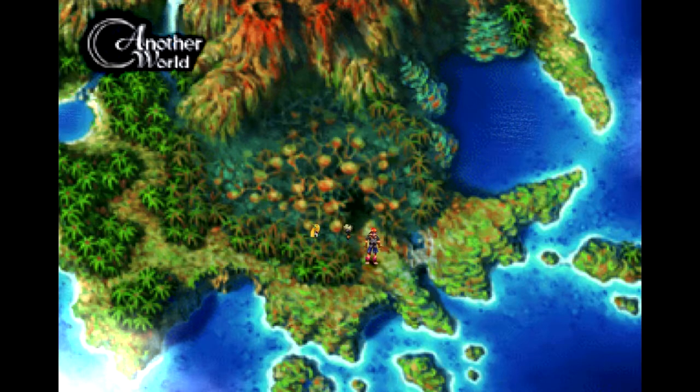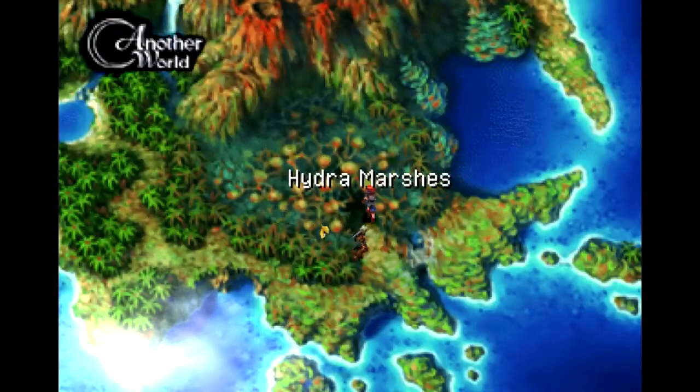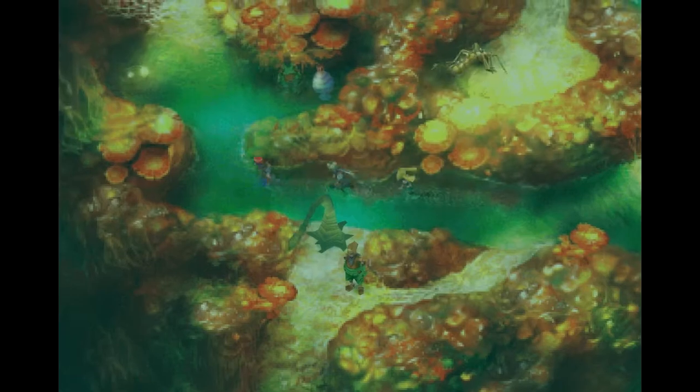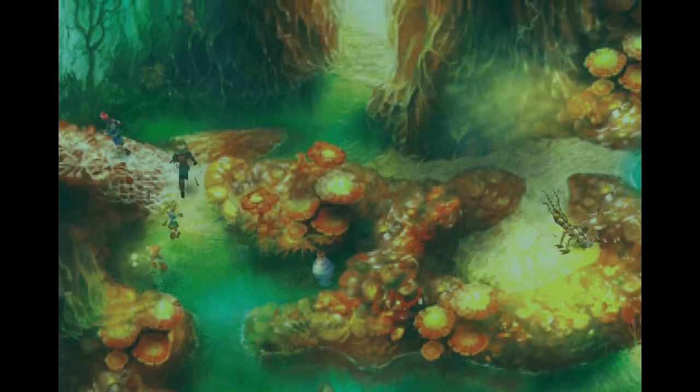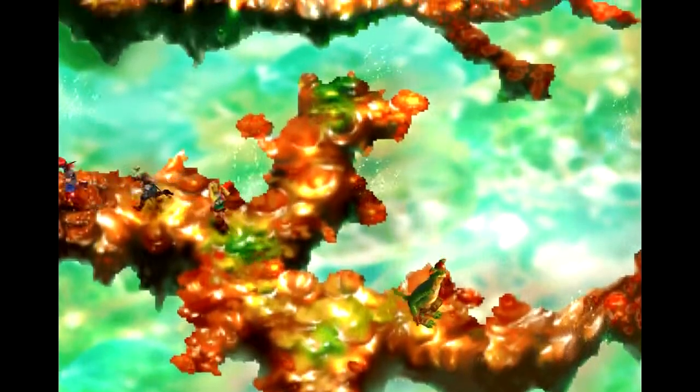Outside the Hydra Marshes in another world. I have one of the great parties with me here: we have Serge, Glenn, and Orlha. I do want to show off Glenn and Orlha. Now that Glenn has dual-wielding Iron Lanzers, a couple things have changed for him, so I want to show that off. Plus, Orlha is entirely new and she is no slouch. So we will show her off as we head through the Hydra Marshes in another world, because we are technically going to head to a new area. Even though we have been there before, we have not been there in another world — we have only been there in home world.